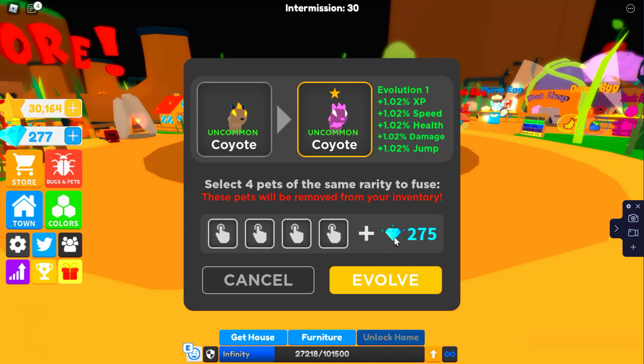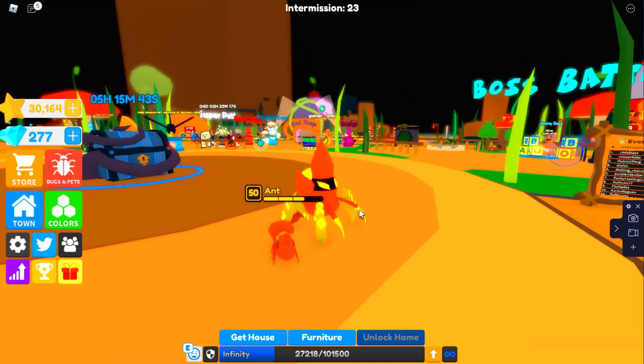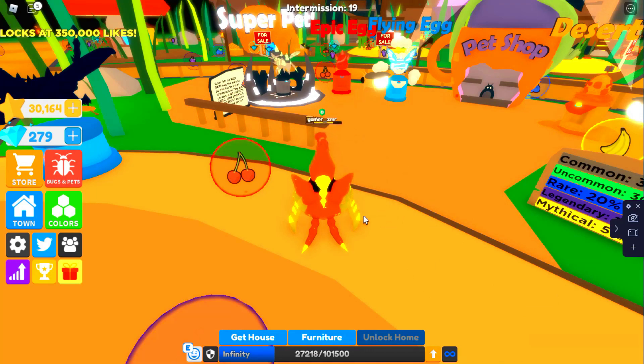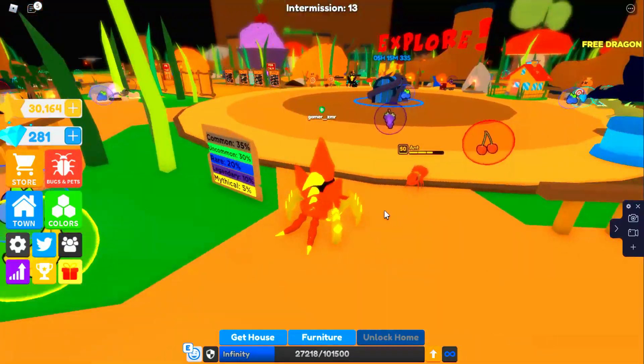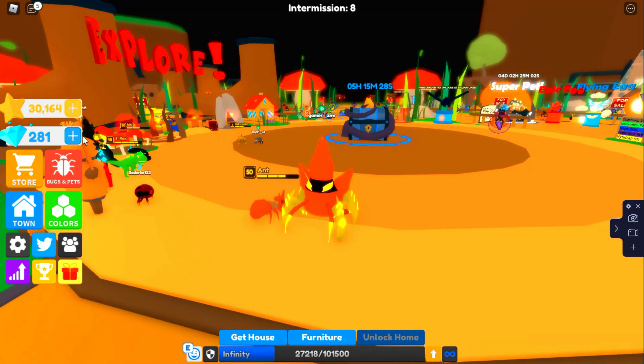You need 275 diamonds, and I'm going to be talking about diamonds in a second. You can go around the map and find diamonds — here's one, and it gives you two shards when you collect one diamond. Here's another one. You have to collect 275 to infuse your pets.